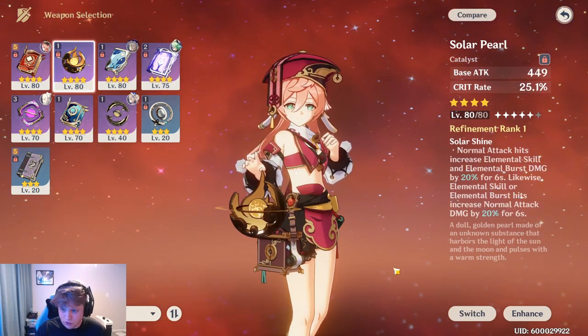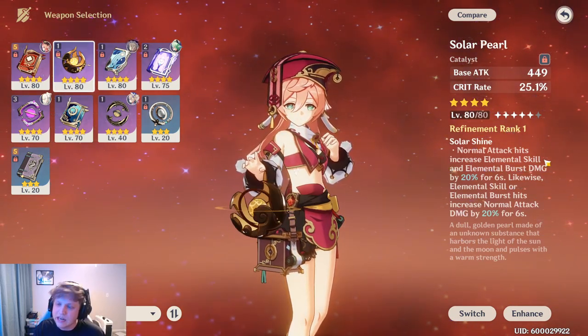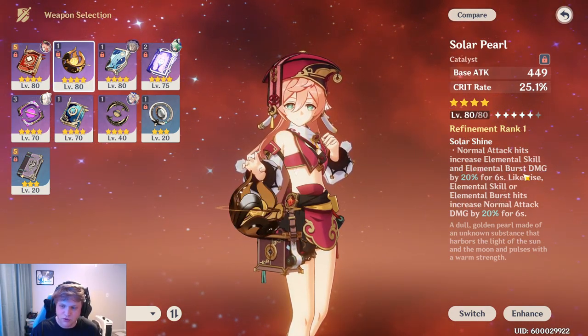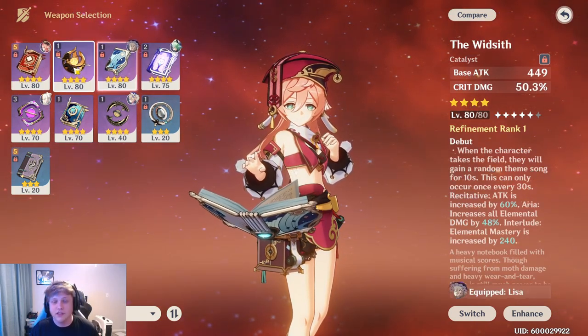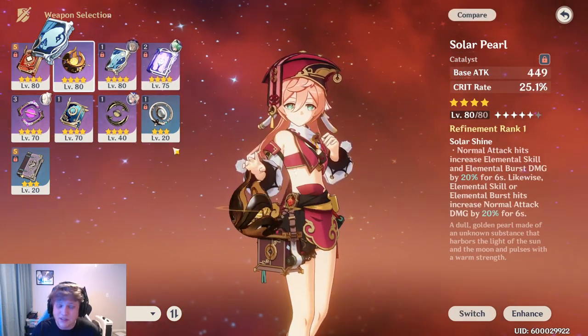We'll be comparing that to the Solar Pearl and the Widsith. The Solar Pearl's passive is: normal attack hits increase elemental skill and elemental burst damage by 20% for six seconds, and likewise elemental skill or elemental burst hits increase normal attack damage by 20% for six seconds. The substat is crit rate, which is really good, and the base attack is also better than Dodoco Tales — that's something very important.